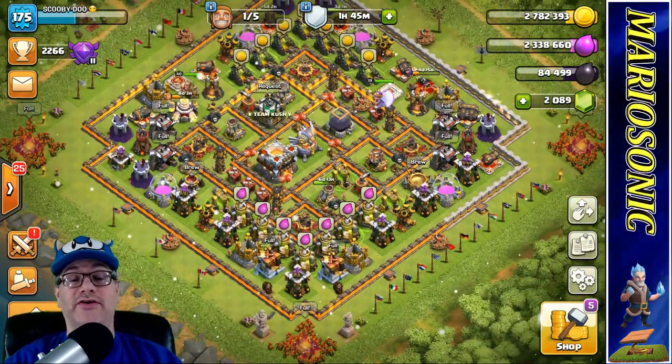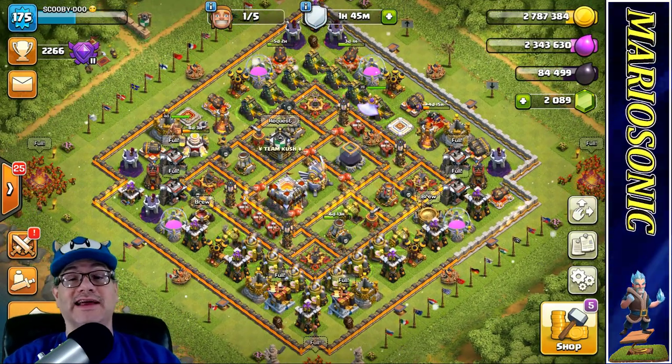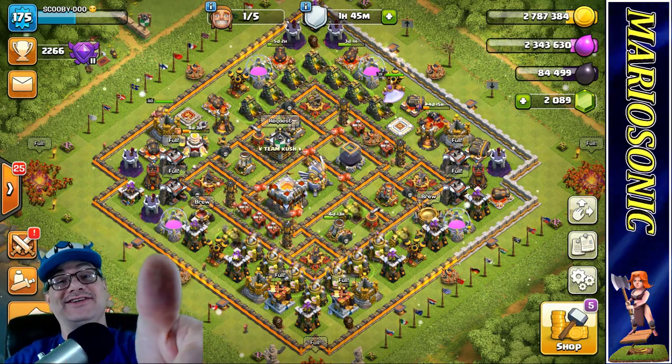346,000 gold, 403,000 elixir, and 1,260 dark elixir — that was awesome, just between two raids. I hope you enjoyed this loot video. That's how I do it. Let's collect this gold pump one more time. I hope you liked today's video — YouTubers, we're going to get out of here.